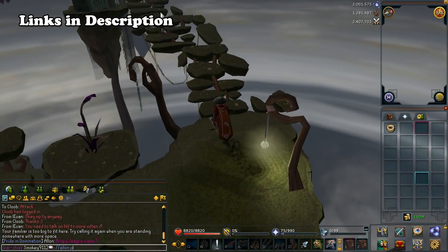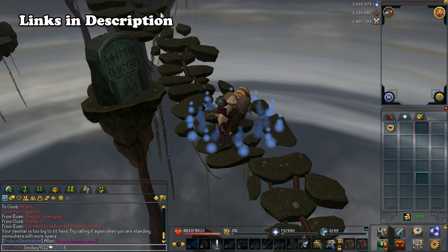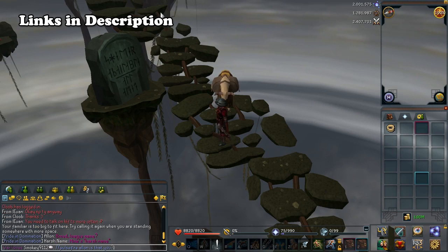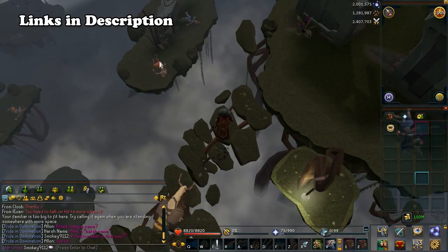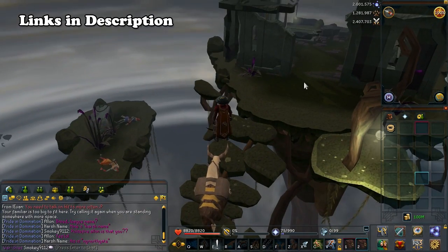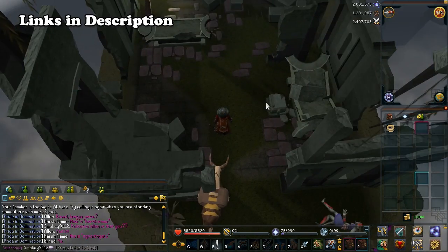It doesn't show anything new, but I thought it was a cool little overview of the entire area. Apparently you could see over to what I think is the troll invasion minigame area — where you fight trolls coming through the alleyway — and the Naragi homeland would be on the other side. Of course, you'd only really be able to see it in HTML5 because of the render distance.